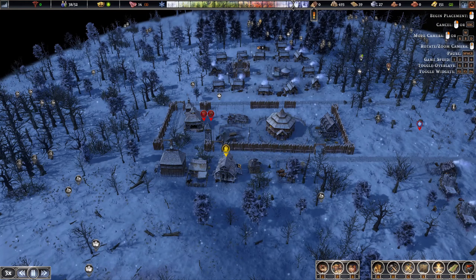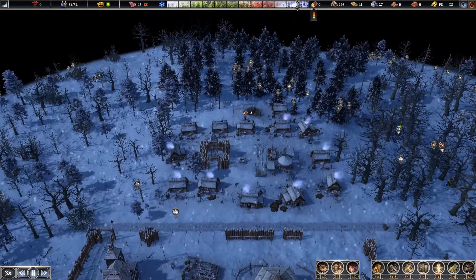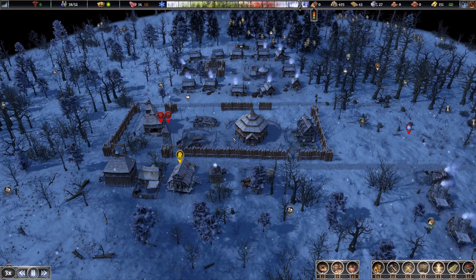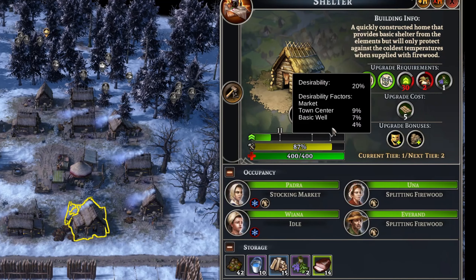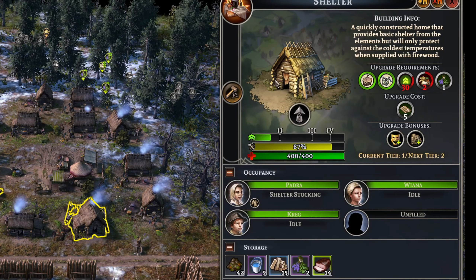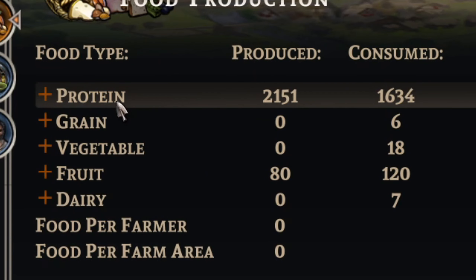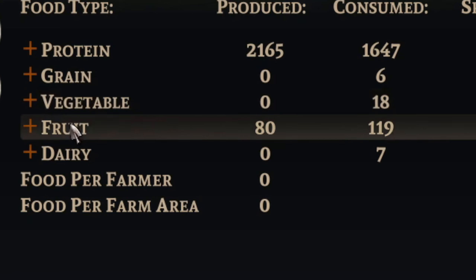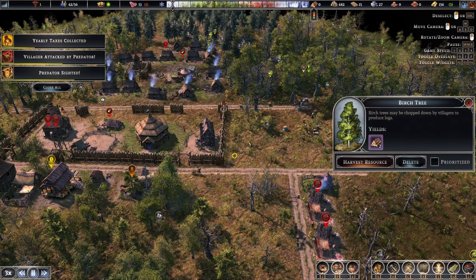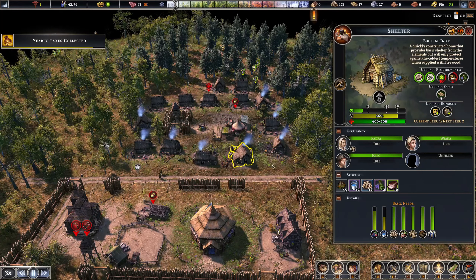We have a max population of 56 — this is a really good place to hold and build up your infrastructure, because the more people you have the larger the raiding parties will be. In order for housing to upgrade there are four tiers, and the main requirement is your town center must be upgraded to that tier. Early game you need two food types, herbs, and 30 desirability. The five food types are protein, grain, vegetables, fruit, and dairy. The easy ones for us to get are fruit, vegetables, and protein — that's why I'm growing out this farm.